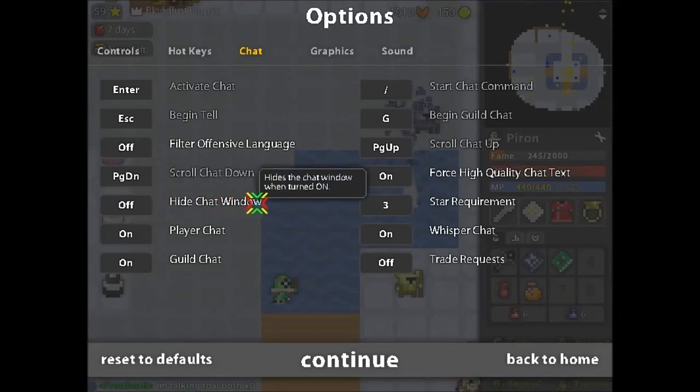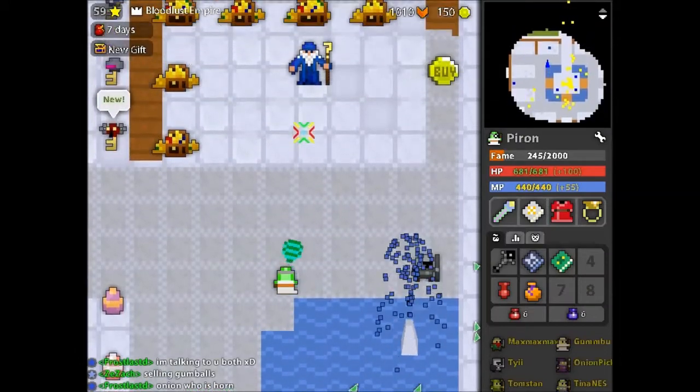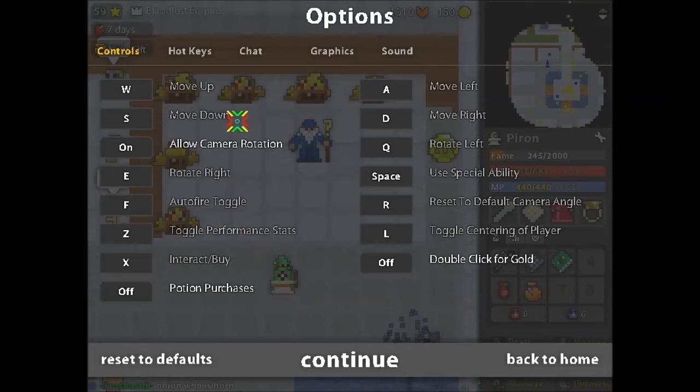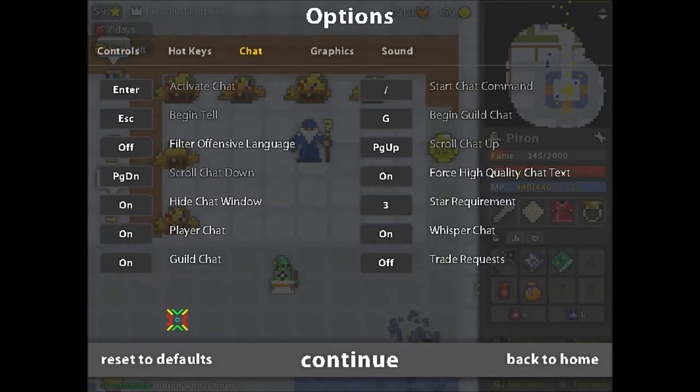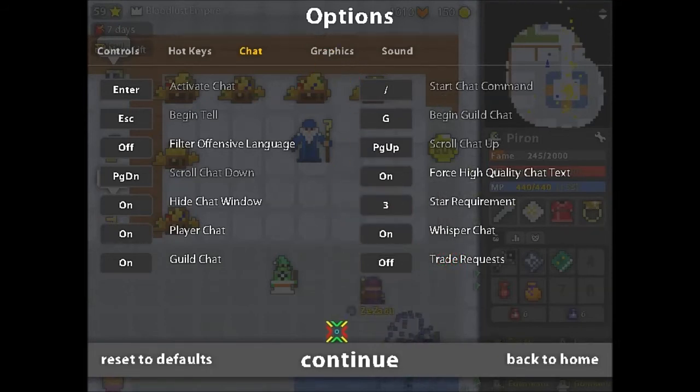The 'hide player chat' option was reworded to 'hide player window.' This does not affect server chat, so if I turn this on I'm still going to get server messages like mystery box announcements. There's player chat on/off, whisper, and guild chat on and off. There are also trade requests — this blocks all trade requests, so even if you have your trade panel on, you will not see those trade requests. That's a big plus.